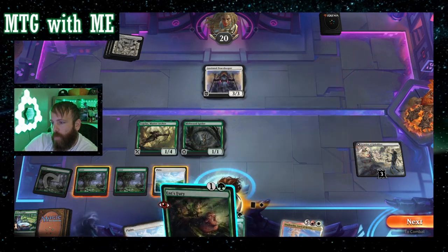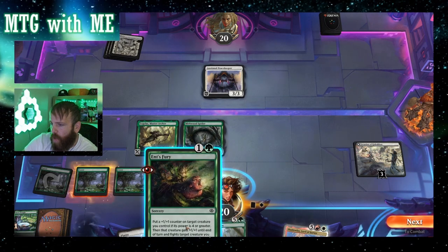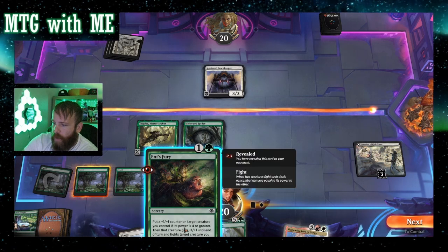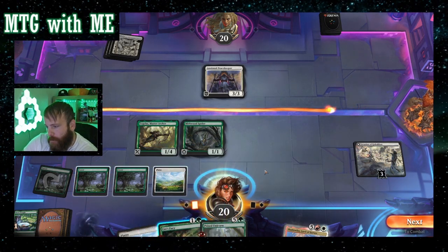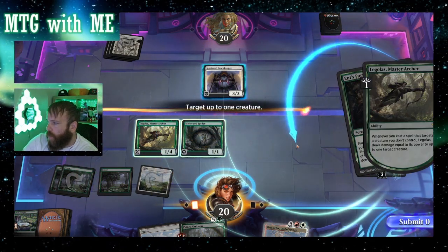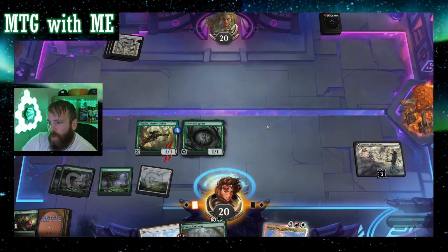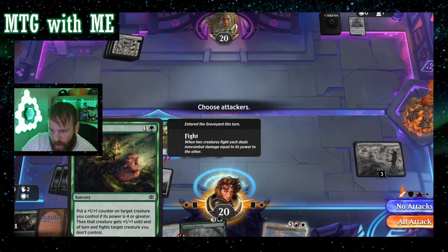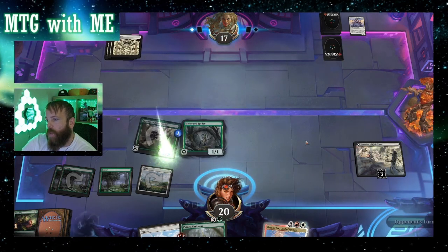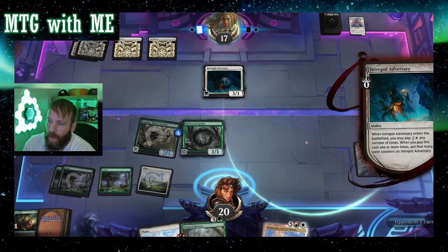Whenever you cast a spell that targets a creature you don't control, whenever you cast a spell that targets Legolas — if I do this it'll target Legolas, he becomes a 2/5 then a 3/5 and he won't get to fight. But I think that's enough damage. Whenever a spell targets a creature you don't control, it deals damage equal to its power — oh, it doesn't stack. You get the +1/+1 counter if it's four or greater, and it fights either way. Had I known that I probably would have used the Murkwood Spider with deathtouch, but probably better to have a bigger board state.